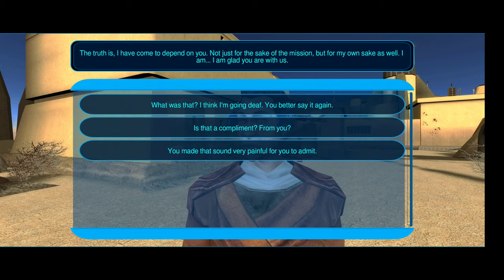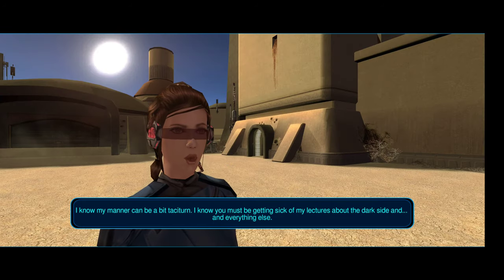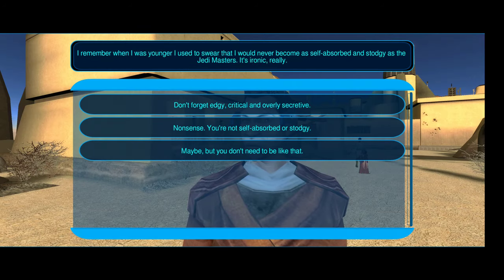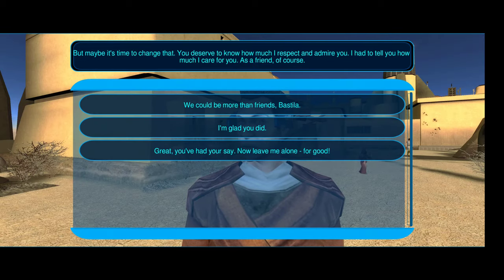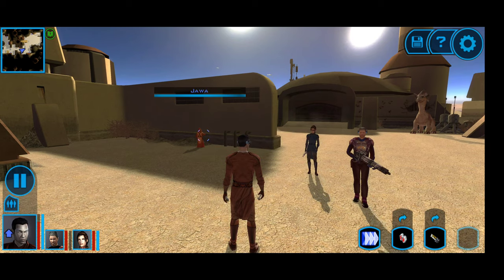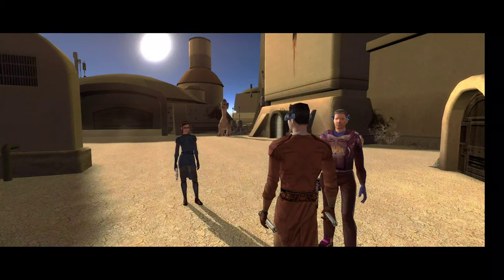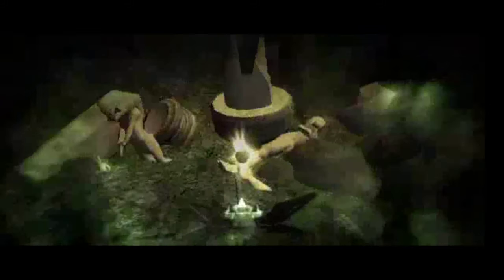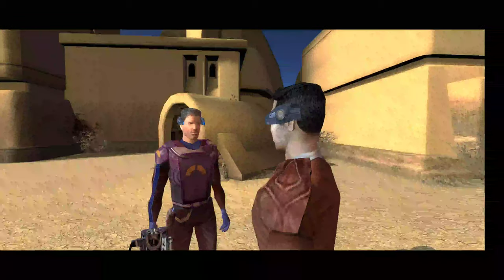Bastila is getting used to my character, Darth Revan. Let's see what the journal entry here says. I guess there's nothing else to say with her - maybe that's one of those things where we're not going to get any more conversations out of her because we don't want her to talk anymore, or it's part of that whole dark side vision.